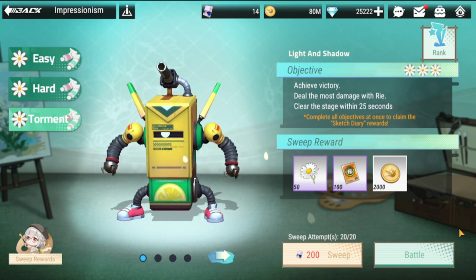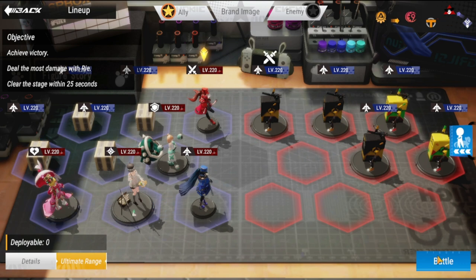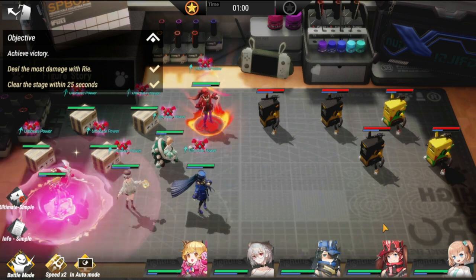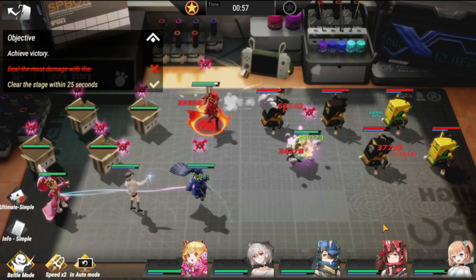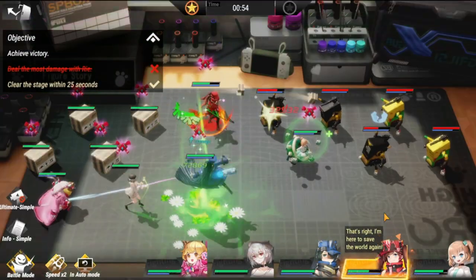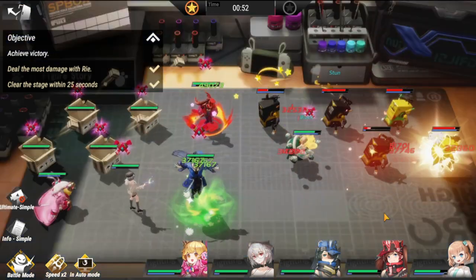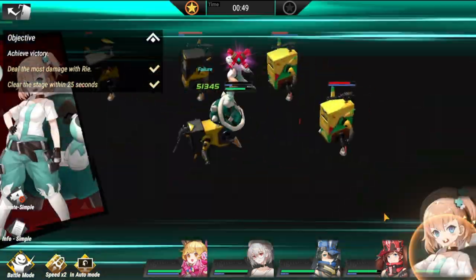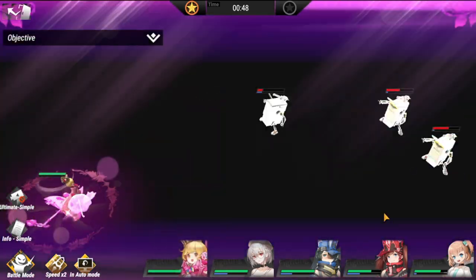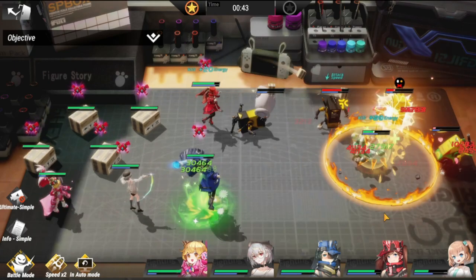For the final stage, we have Torment. Let's see this lineup. The key here is to make sure that Lafayette is at the back of Frei, and the rest will do their job. I'm not saying it's going to be an easy clear at 25 seconds, but it's not really that complex. Just make sure Lafayette is at the back of Frei so she can buff Frei in terms of attack.